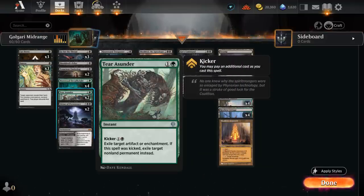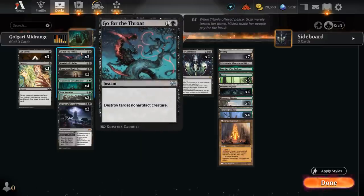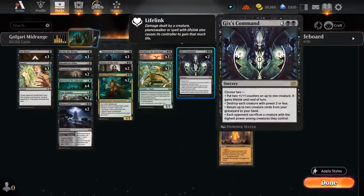We've got some more removal with three copies of Cut Down, three copies of Go for the Throat as the best answer to an opposing Shieldred, Shieldred's Edict which can deal with ward creatures or planeswalkers, and two copies of Gix's Command as potentially a sweeper or way to get back creatures from our graveyard — it can also gain life against red aggro.